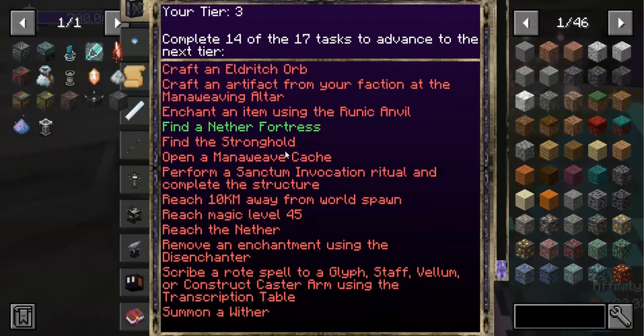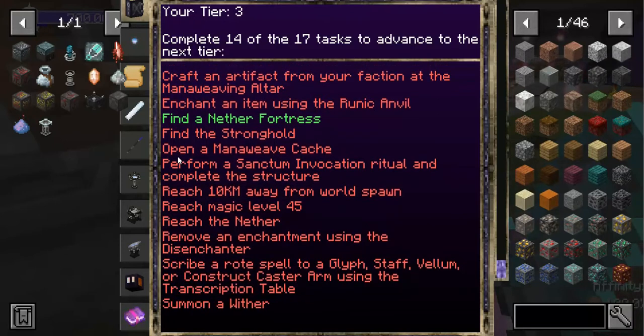Other tasks include: find a stronghold, open a mana weave cache — I know where that is! Perform a sanctum invocation ritual, complete the structure, go super far away from world spawn, reach magic level 45, go to the nether — it marked nether fortress, but I'm not going to the nether just yet.